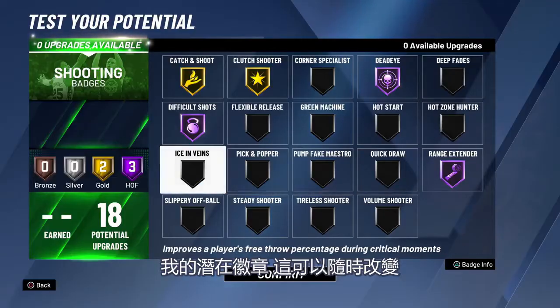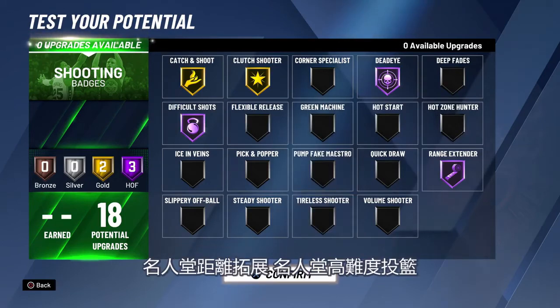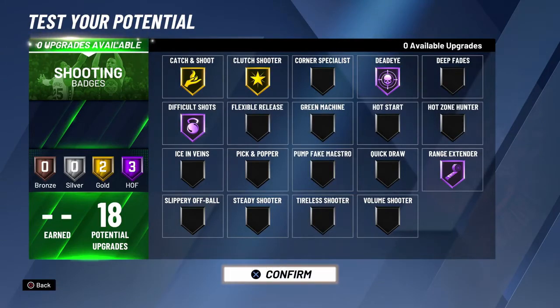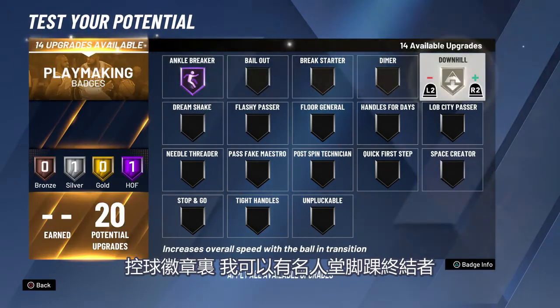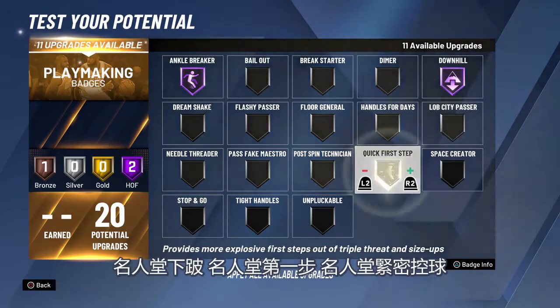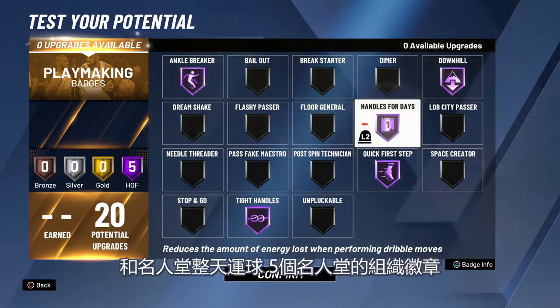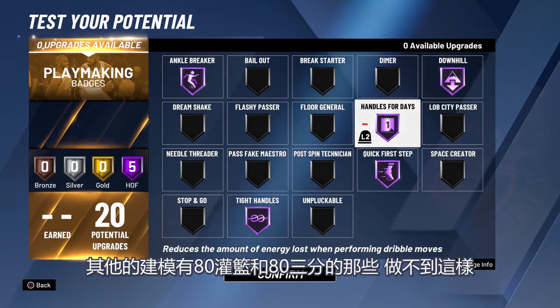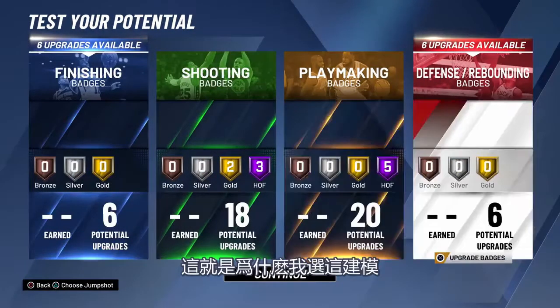My potential badges — these can always change — but for shooting, I can have Hall of Fame Deadeye, Hall of Fame Range Extender, Hall of Fame Difficult Shots. I still have six left over, so I'm going with Catch and Shoot and Clutch Shooter. For the dribbling badges, I can have Hall of Fame Ankle Breaker, Hall of Fame Downhill, Hall of Fame Quick First Step, Hall of Fame Tight Handles, and Hall of Fame Handles for Days. Five Hall of Fame playmaking badges. You can't do that with builds that have 80 dunk and 83, so that's why I'm settling with this.